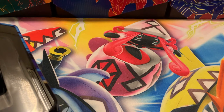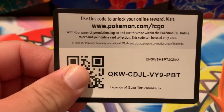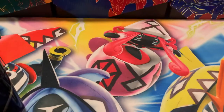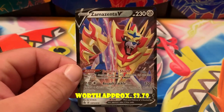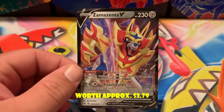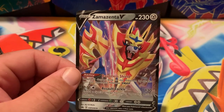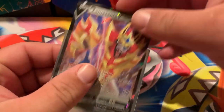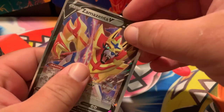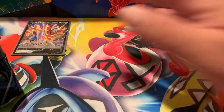First up we got the first code of the video. We got ourselves the Zamazenta V promo card — it looks pretty cool, I like it. I'm going to go ahead and sleeve the card up right away because I sleeve up the promos. All the promos go into my ultra rare binder since most promos are ultra rares.